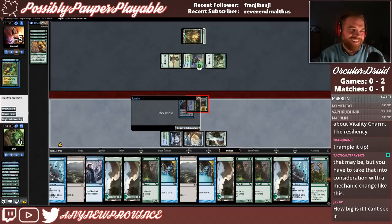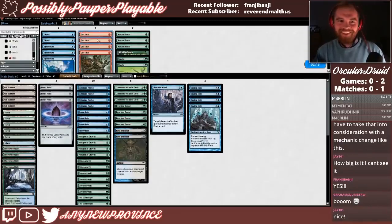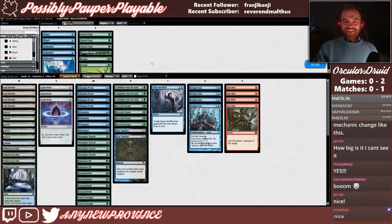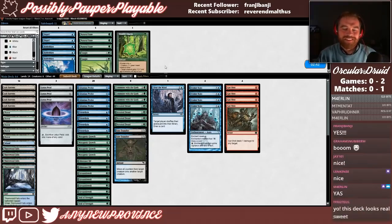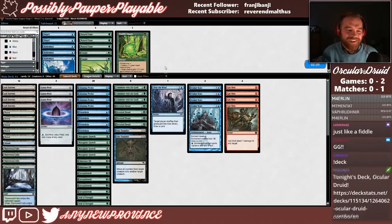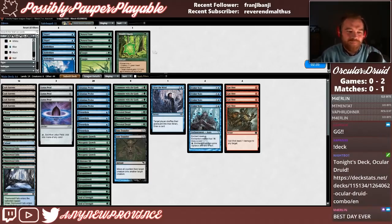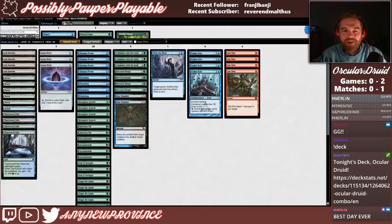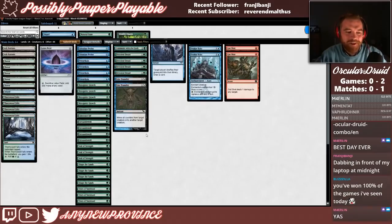That was fun! Bring in the Gut Shots, that's probably all we're going to bring in. We might need another Vitality Charm — that seemed a little dicey. C-C-C-C-combo! I don't really know what we want to go down here. I guess Vines isn't super important, but it is cool. We definitely want the gut shots. I think we're going to have to do some trimming — we probably don't need Glistener Elf. I'd say Glistener Elf is probably bad here. We can probably go down one Vines, although it may save us.